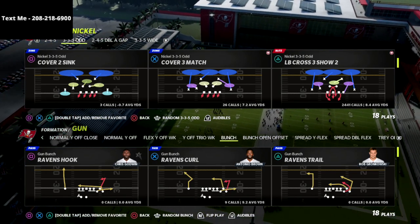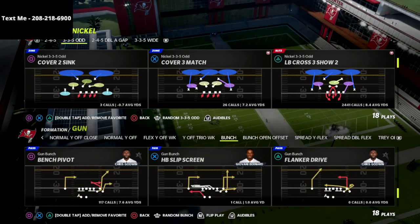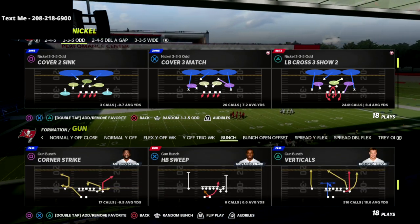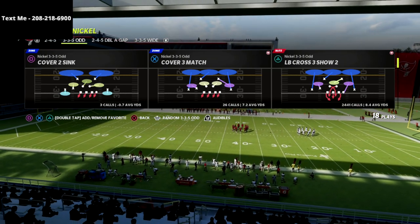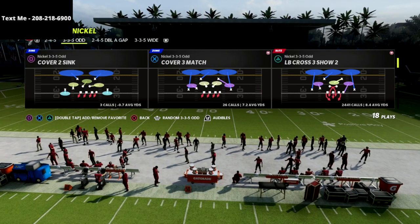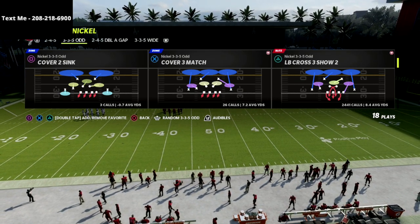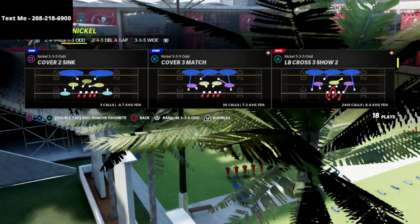In this video I'm going to be sharing my favorite blitzing concept out of the Nickel 335 Odd. Honestly it's probably the best blitzing concept in Madden 22, and I want to illustrate this more as a concept than just a money play or money blitz. If you want my full Nickel 335 Odd defensive guide, there's a link in the description for just 15 bucks — it gives you the best coverage and pressure in the game.